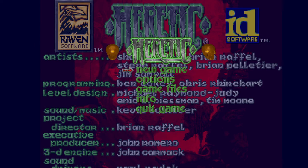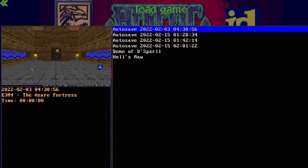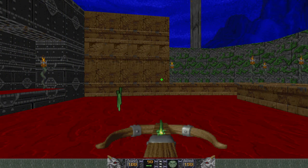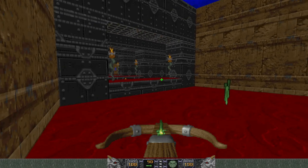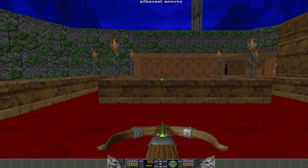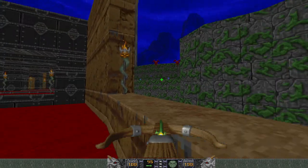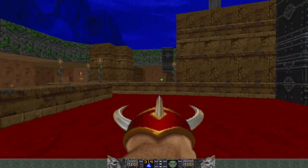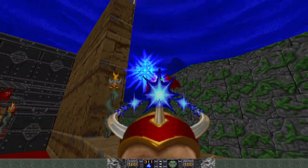Hello, my name is Rotten Kumquat and welcome back to Heretic. Today I'm planning to complete Episode 3, the Dome of Disparil, picking up where I left off before. This will be E3M6, the Halls of Fear. Okay, I recognize this level but for some reason I thought this was like an Episode 4 or Episode 5 level, so clearly some things are mixed up in my memory.